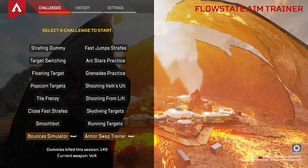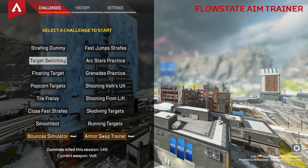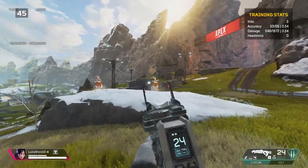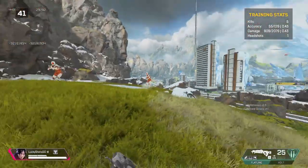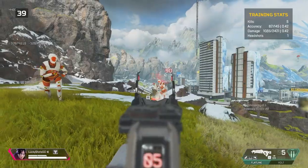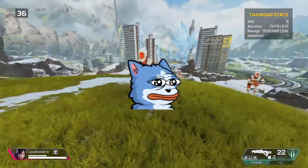If you're a lower-level player or brand new to mouse and keyboard, this next one will probably frustrate you at first — but we're going to the target switching challenge. This spawns dummies all around the player and they do short little strafes forward, backward, left, and right. Your objective is to work on not over-correcting and to consistently take out a dummy without having to manually reload.